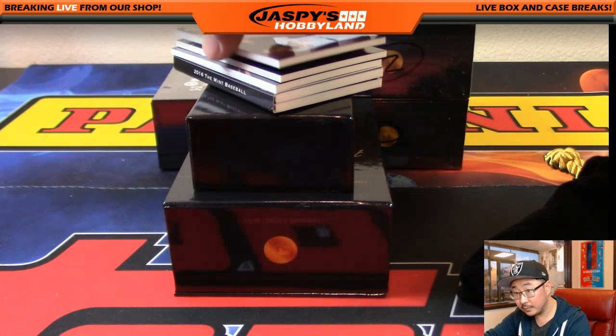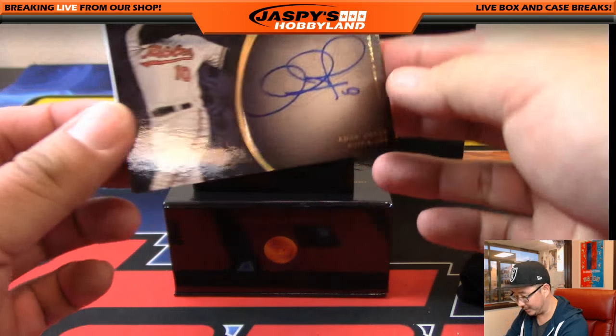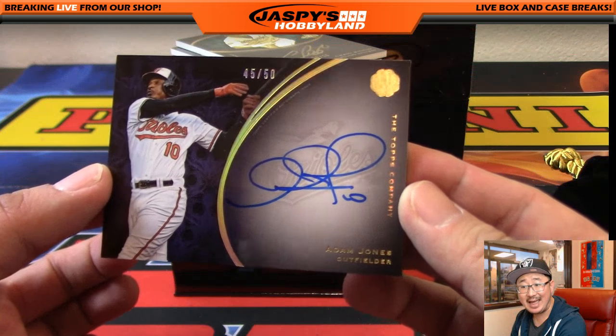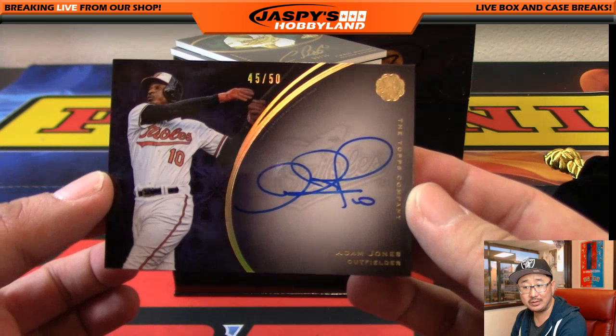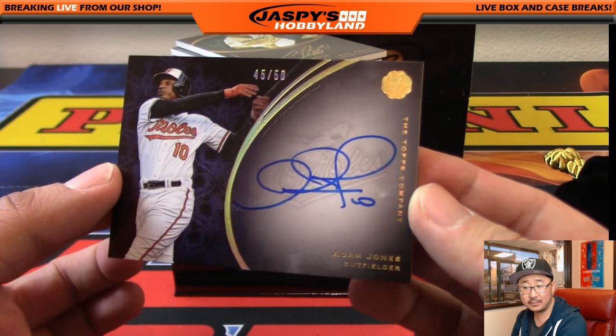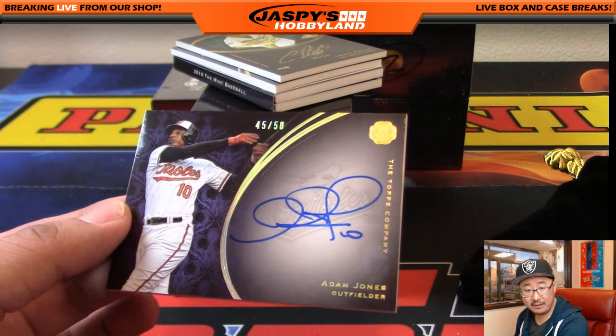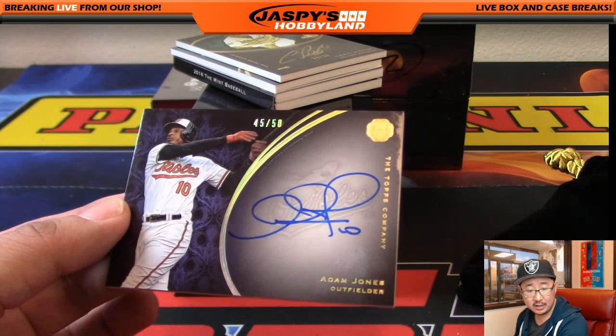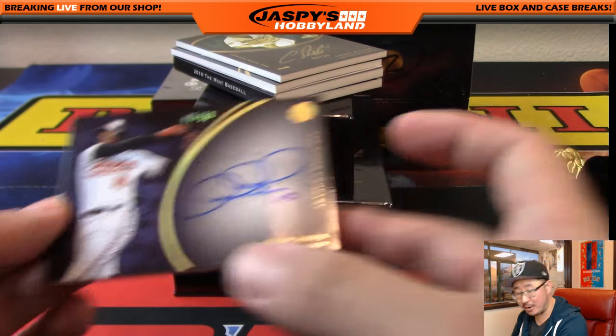The next one — you can kind of see an Oriole there, but it doesn't matter because you have to look at the number. 45 out of 50, Adam Jones. 45 out of 50, Adam Jones — number 45 is Mark Lance with number 45.